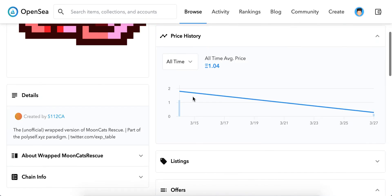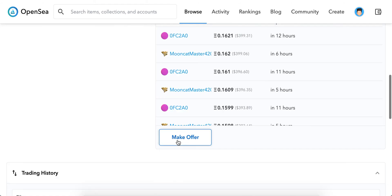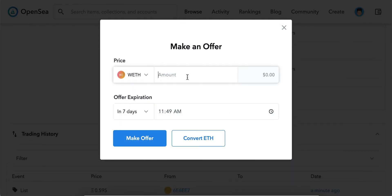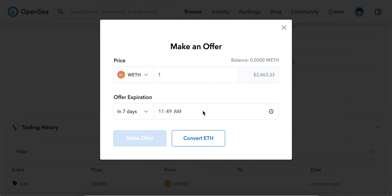There is a current price and I can see all the offers. I can just click 'Make an Offer', set a price, convert Ethereum if needed, and then set up an offer expiration date and time. Then I just click 'Make Offer' — that's it.